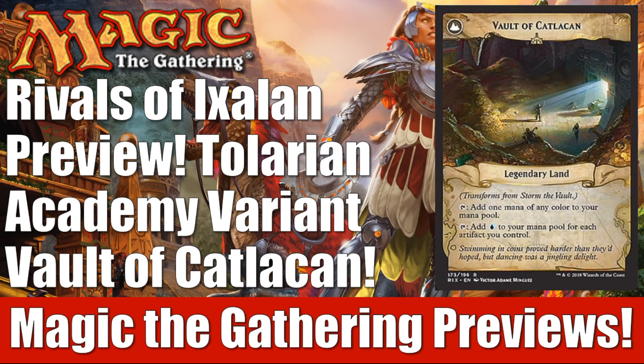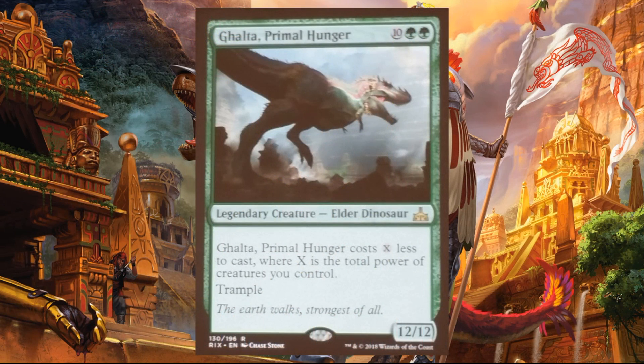Over at PAX they did a couple quick reveals — a few cards from Unstable, and this one, really one of the key cards that they showed today. So let's go ahead and take a look at first what they showed prior to the Vault reveal. That was another version of Agalta, Primal Hunger. This is the actual Rivals of Ixalan version. We did a video on it a few weeks back and saw the promo version, so I won't talk about it all again, but I just wanted you to see the art that's in Rivals.